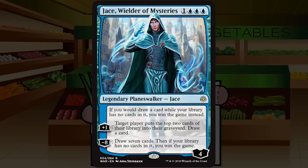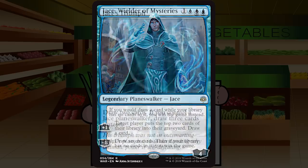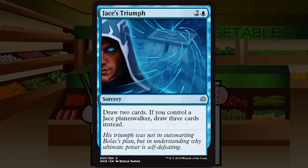Jace's Triumph is two and a blue for a sorcery at uncommon: draw two cards; if you control a Jace planeswalker, draw three cards instead. We just talked about Jace being bad, and you're just not going to have a specific rare anyway. So Jace's Triumph is Divination — two and a blue, sorcery speed, draw two cards 95% of the time. It's fine if the set is a little slow. Just a C — not C+ — but a solid C for Divination.